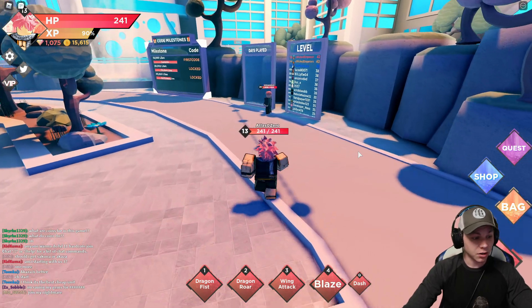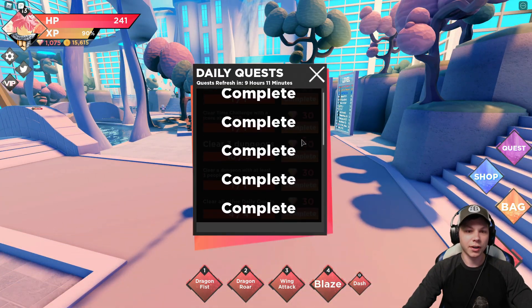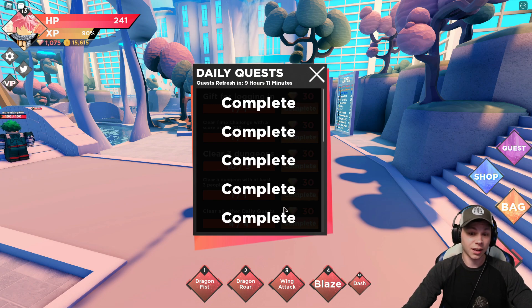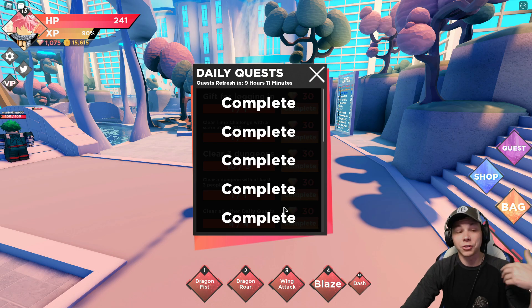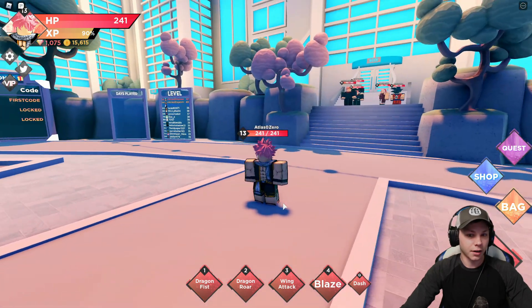There are also quests - daily quests that I've already completed. These are a quick way to get gems if you want to save up for a higher-level character. And you can see Natsu's moves are already available from the start.